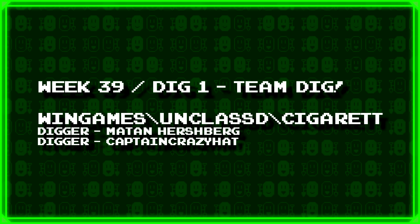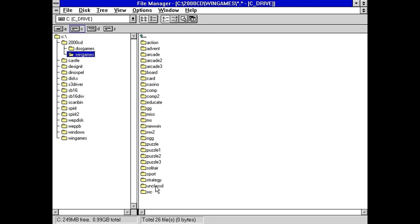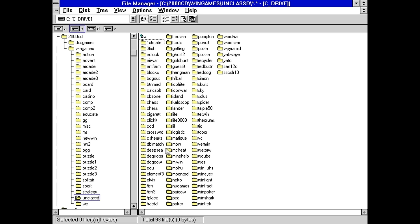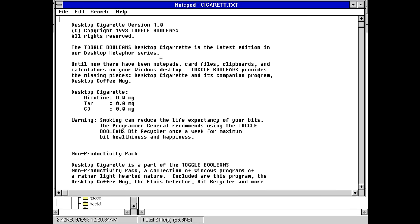First up we have a team dig. Matan Hirschberg and Captain Crazy Hat have dug up win games backslash unclassed backslash cigarette. This is either going to be spectacularly bad or spectacularly hilarious. All we've got is an exe and a text file. Desktop Cigarette version 1.0, copyright 93, Toggle Booleans. Toggle Booleans Desktop Cigarette is the latest edition in our desktop metaphor series. Apparently it contains 0mg nicotine, 0mg tar, and 0mg carbon monoxide. Warning: smoking can reduce the life expectancy of your bits. The programmer general recommends using the Toggle Booleans bit recycler once a week for maximum bit healthiness and happiness.